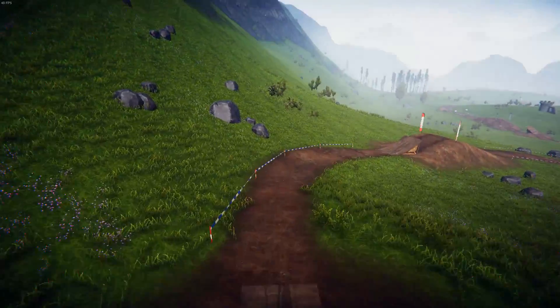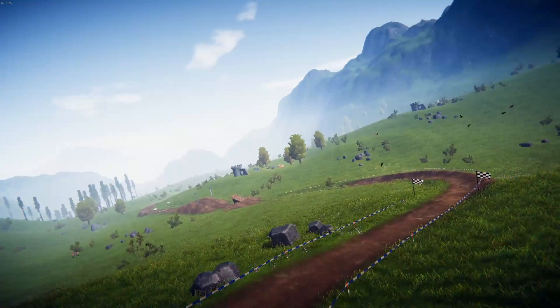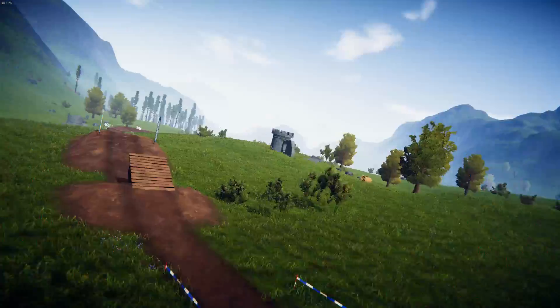We're starting in the Highlands. There are four environments in all, as you can see. Here we are in our first level — I'm just going to let it do a pan. Every time it builds a new trail it gives you a quick overview of how everything looks.